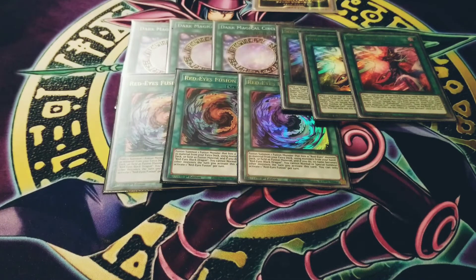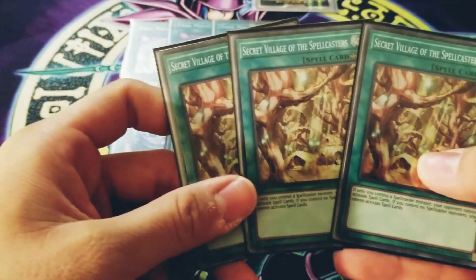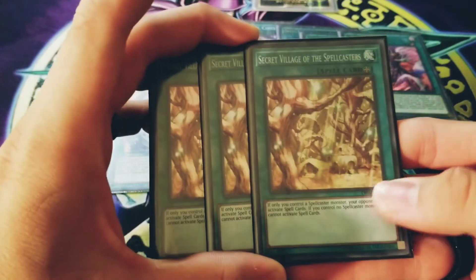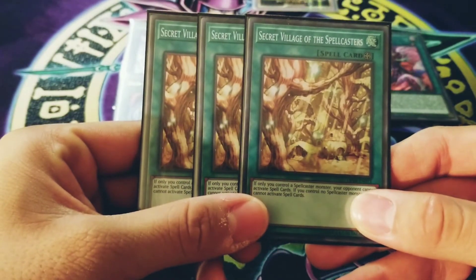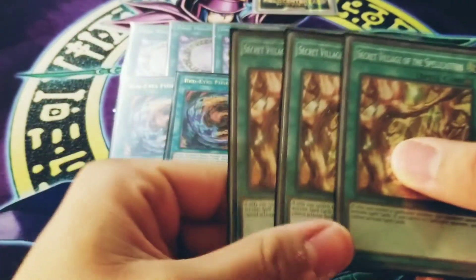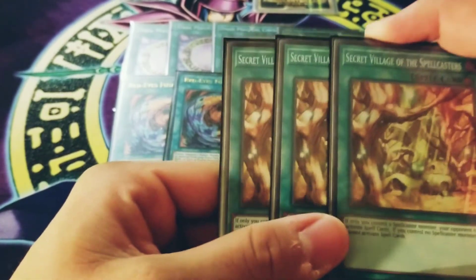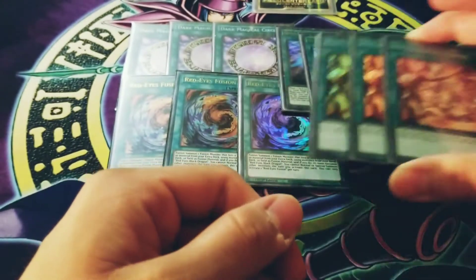For my last three-of, I'm running Secret Village of the Spellcasters. This is a newer card I decided to add last minute. Imagine if you play this and you have Dragoon on the field — your opponent can't use spells. It's broken. That's literally game over — there's no way they're making it out of that. I'm not sure I'm totally comfortable running it at three, but I want to see it as much as possible, and I have a lot of outs like Apprentice, Magician Souls, and Magician's Rod.